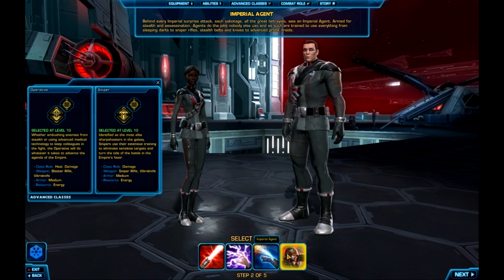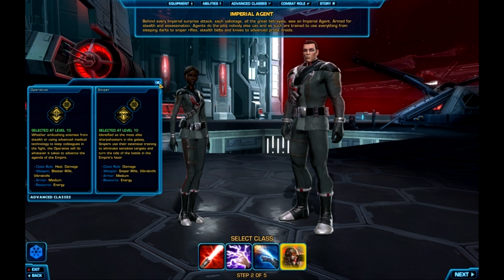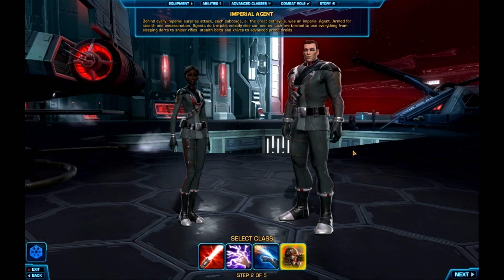And then the Imperial Agent at level 10 can choose to be an Operative — medium armor, blaster rifle and vibro knife, heal or DPS — or a Sniper — medium armor, sniper rifle and vibro knife, damage dealer only. So those are the four classes, the multitude of races, and the eight advanced classes for the Empire side.